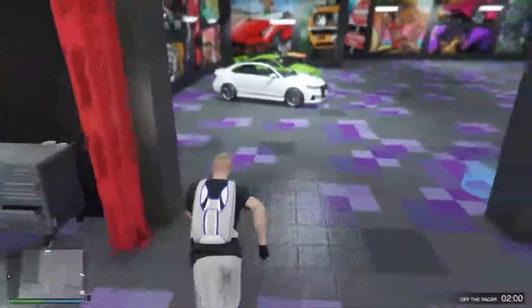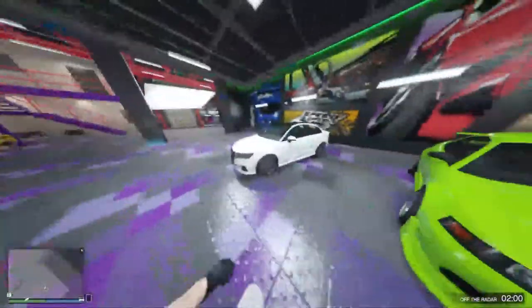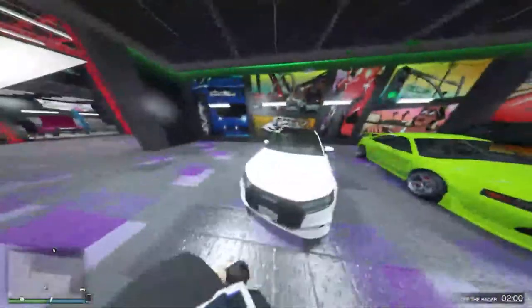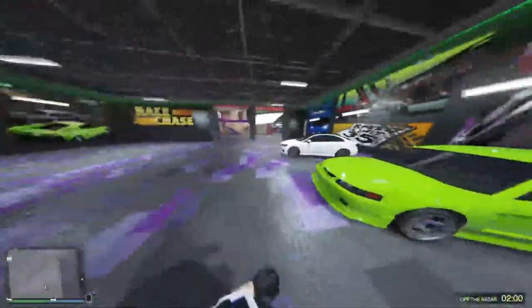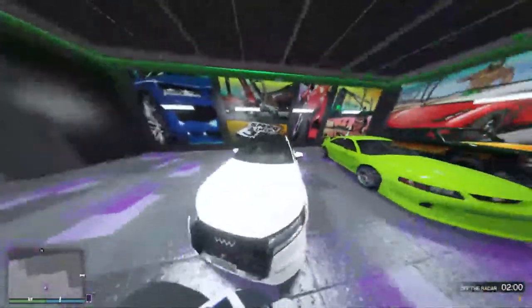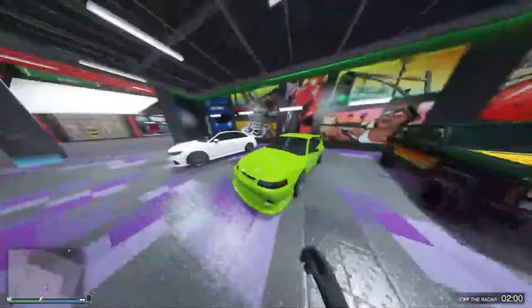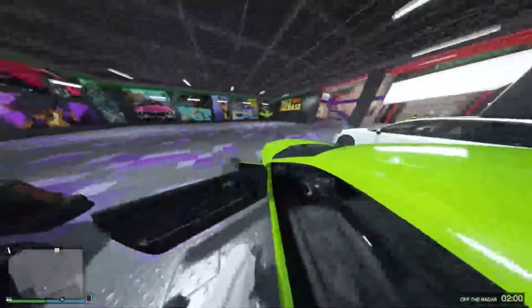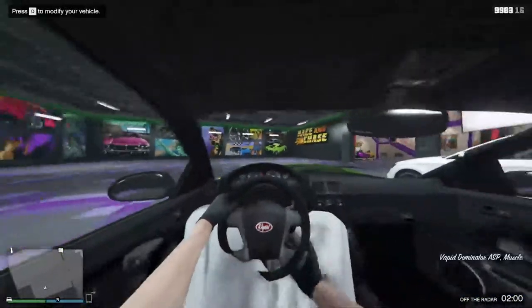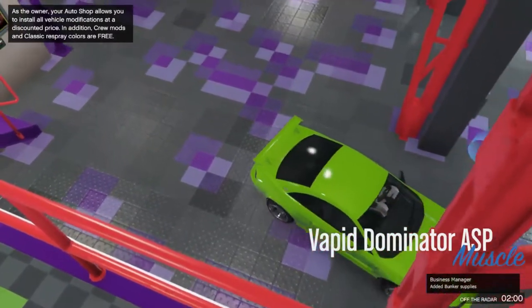Now that we're here in the actual auto shop, let's customize. You can see that's the podium — I'm gonna do a video on that one very soon, so click that subscribe button for that. This right here is the brand new Dominator, so what we're gonna do is get inside and click Q to modify.